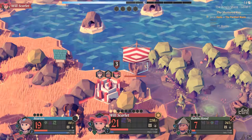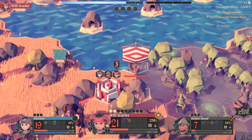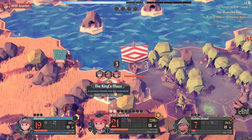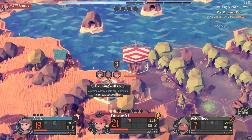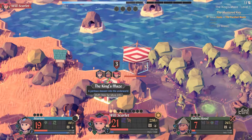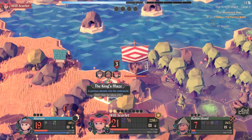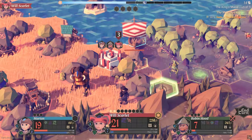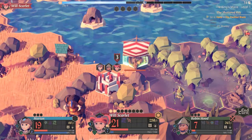Hello and welcome, this is Mouse Gunner and we're back with more For the King. We managed to complete our quest and finish off the king's maze, and now it's time to go get our next quest from another town. Our party's pretty beat up after that quest — Robin Hood's on the verge of death, but unfortunately we're nowhere near a town, so we're going to move over with Will Scarlet into the boat.